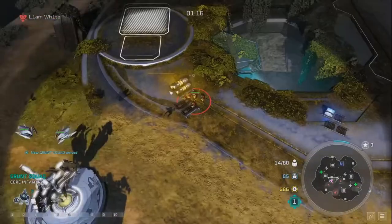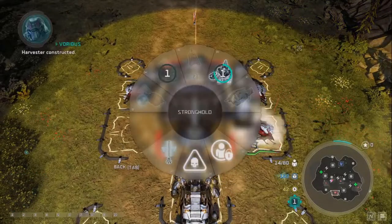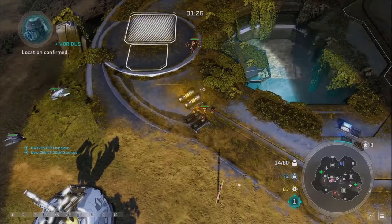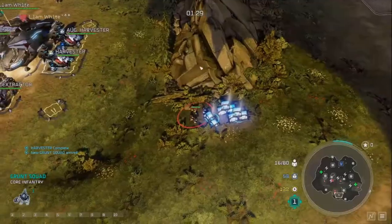In this build, picking up resources: open Generator first, then upgrade your second Harvester, and then go for 4 Supply Pads on the main base - that's all we need for now.